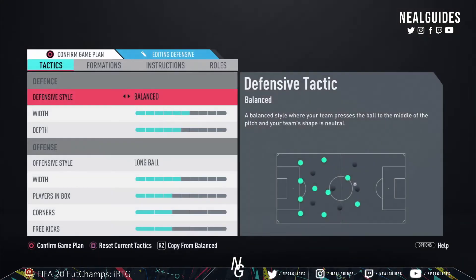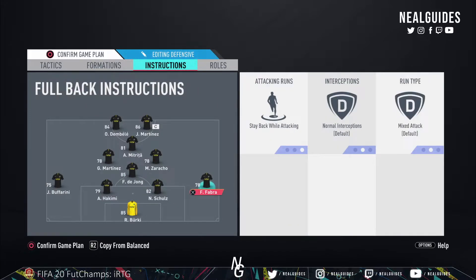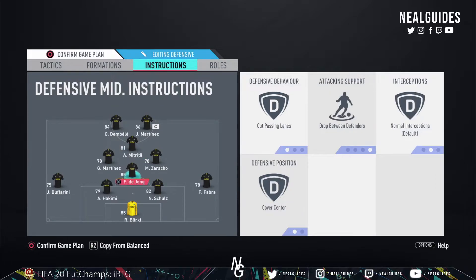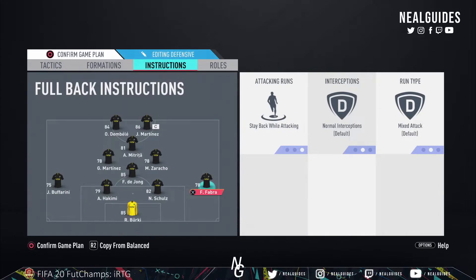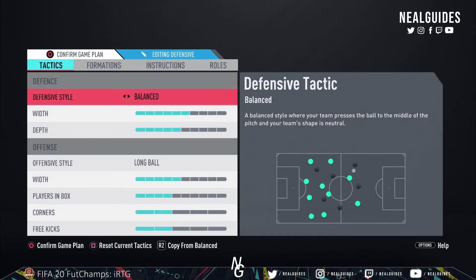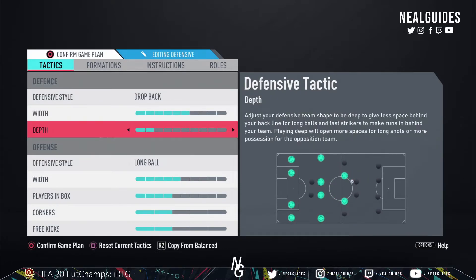I play the 4-1-2-1-2. Here are the tactics you can copy: Stay Forward for the CAM; CDM on Cut Passing Lanes, Drop Between Defenders, Cover Centre; left-back and right-back on Stay Back; the two strikers on Get Behind; left and right centre-mids on Balanced. I've also been testing the 4-4-2 — I wouldn't recommend it just yet, but a video will be released soon. On my main account I was 22-0 using this formation and ended up getting 26 wins, though I bottled it toward the end. If you're struggling defensively, put it on Drop Back, keep width around 6, and drop the depth to about 2 or 3.